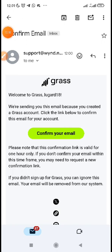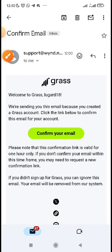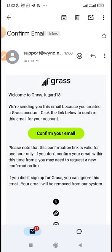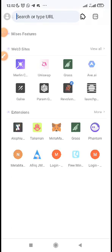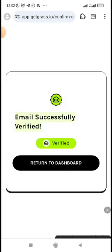In case the browser you are using is different from your default browser, you can long press on 'Confirm Email,' then copy the URL. Then go to the browser you are using for Grass, open a new tab, paste the link there, and launch the link.